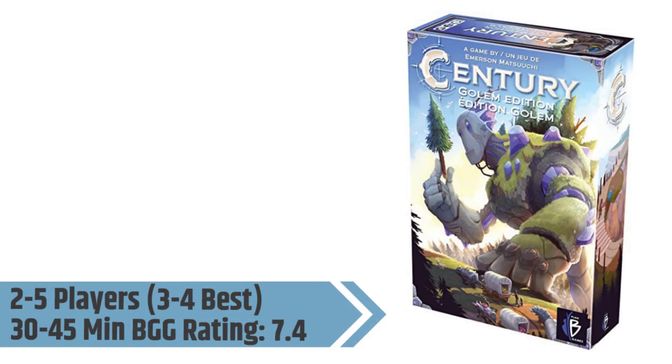Number 3 on the list is Century Spice Road — I personally prefer the Golem edition for the artwork, but they're identical games. In this game you're doing card play: every round you pick up cards and play them, and on your turn you can either play a card or take back your cards to restart the cycle. You also acquire more cards and trade gems for point cards, building up an engine where cards interact — for example, turning two yellow gems into a red and green gem. The rules are about two pages, the artwork is beautiful, and it's an engaging, accessible economic game.